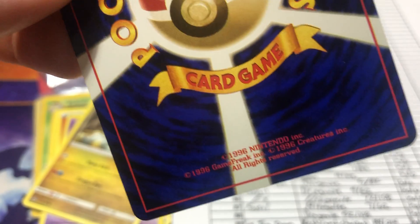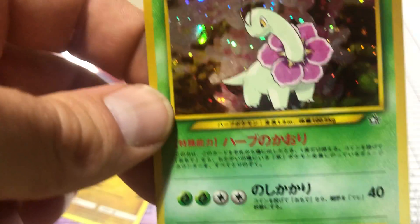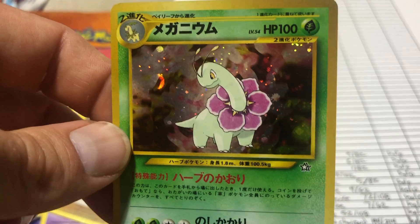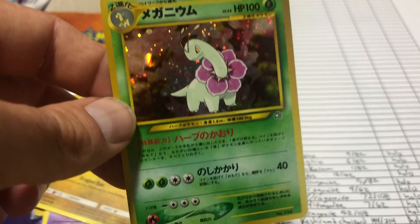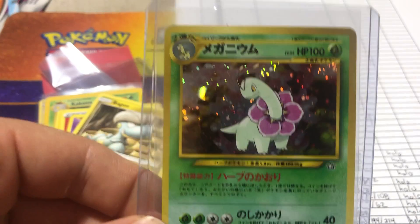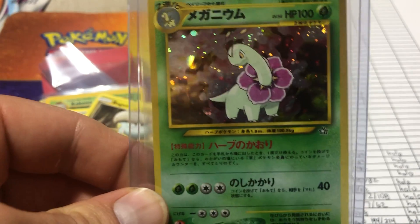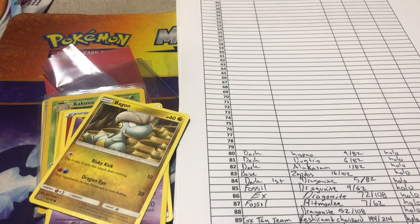This is a Neo Genesis Meganium - I believe there are two Neo Genesis versions of this card with two different types. I'd say this is a strong case for a 9. Let me know what you think. This is a first edition Japanese holo Meganium - I'm saying 9, 100%. It should not be less than an 8 by any means.